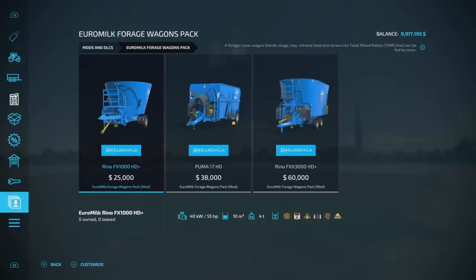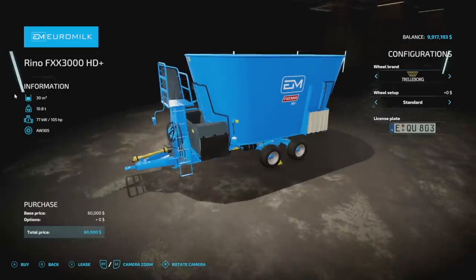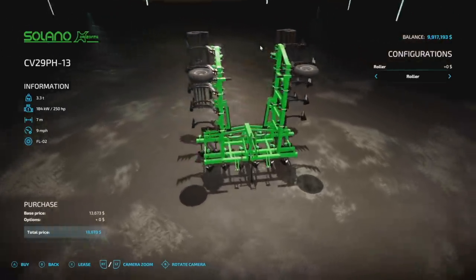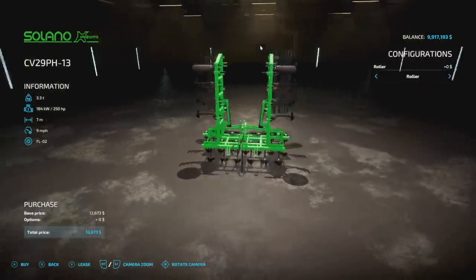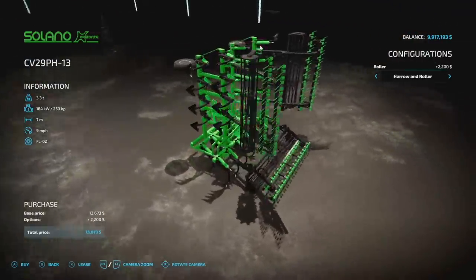Jumping into new mods for PC and Mac players. First is the Euro Milk Forage Wagons Pack — a Polish brand pack with three feeding wagons of different capacities: 10,000, 17,000, and 30,000 liters. Nothing to do with milk, interestingly. You can change up the wheels on each. Next up is a cultivator for PC and Mac — the Solano CV 29 PH 13: 3.3 tons, 250 horsepower required, seven meters wide at nine miles per hour. That is a hefty power requirement for something this size.